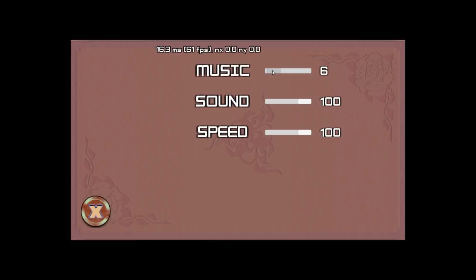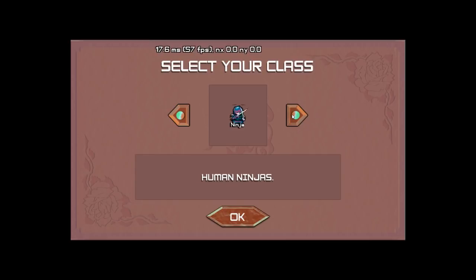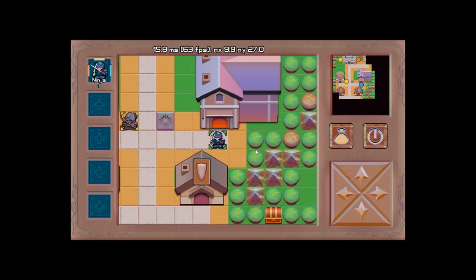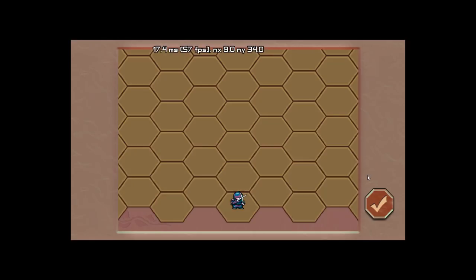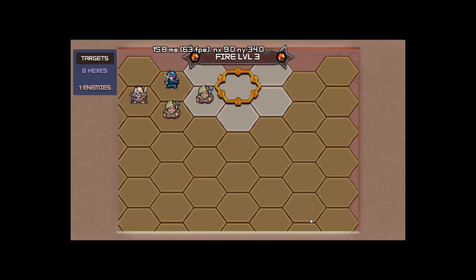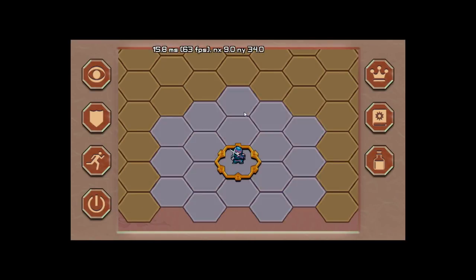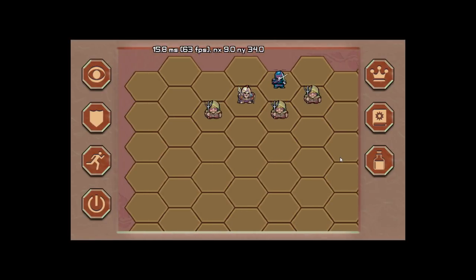This does have music right now, but I'm going to turn it off so you can hear me talk a little better. Basically, the new thing about this version is the battle mode — that's pretty much it. I've been working on the battle mode for quite a while now, and I just recently got the computer making moves. It auto-moves — it basically just makes a list of the moves it can do and randomly picks one, and that's all it does right now.